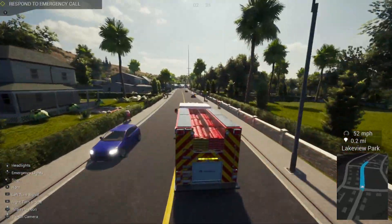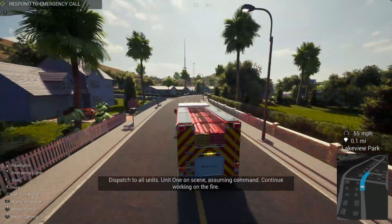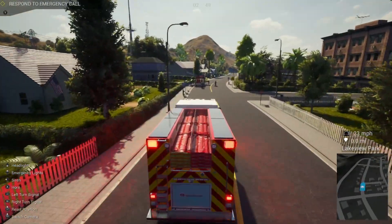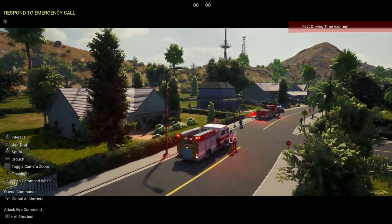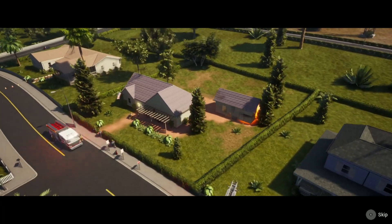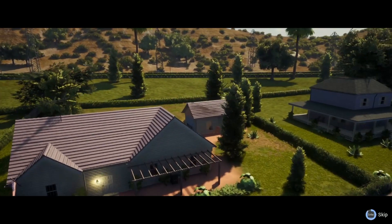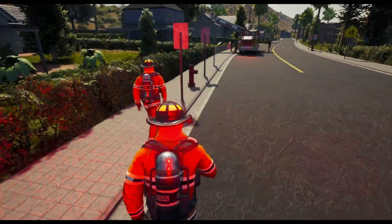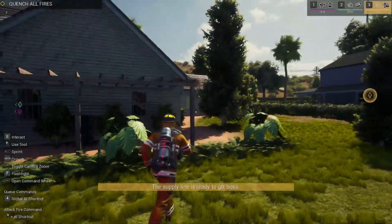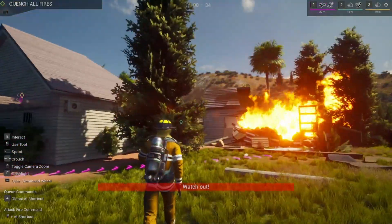Looks like we're gonna be coming up on it soon. Dispatch to all units, unit one on scene assuming command — continue working the fire. Fast driving expired right as I pulled up. Looks like it's contained to that shed in the back — we definitely got explosions going off. Let us get set up, see what we got here. Let them get the supply line going. Supply line's ready to go, boss — we've got small explosions in the shed, everyone please be careful. Small explosion in my ass — the tree next to the shed has ignited.